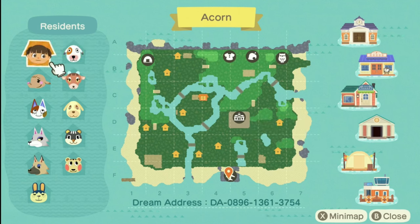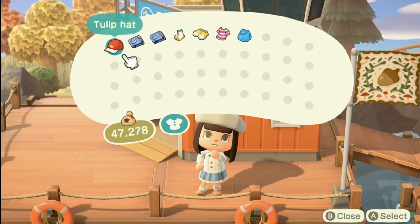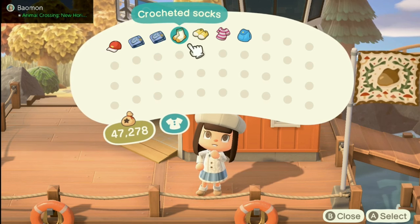Her character actually looks a lot like my character usually does. On this island we did have presents: the tulip hat, pleather flare skirt, denim painter's pants...